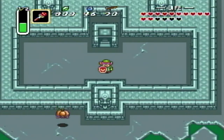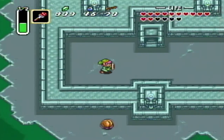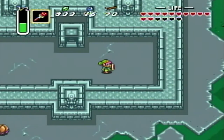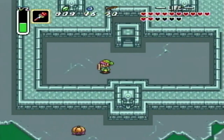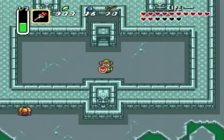Welcome back ladies and gentlemen, boys and girls, to Let's Play Legend of Zelda: A Link to the Past. I'm your host today, SolidSinger09. Last time I left off, we did a beaucoup ton of side quest stuff. We picked up like two heart pieces, the Cane of Byrna, and the magic cane. We also got a level 3 sword, which is pretty awesome.